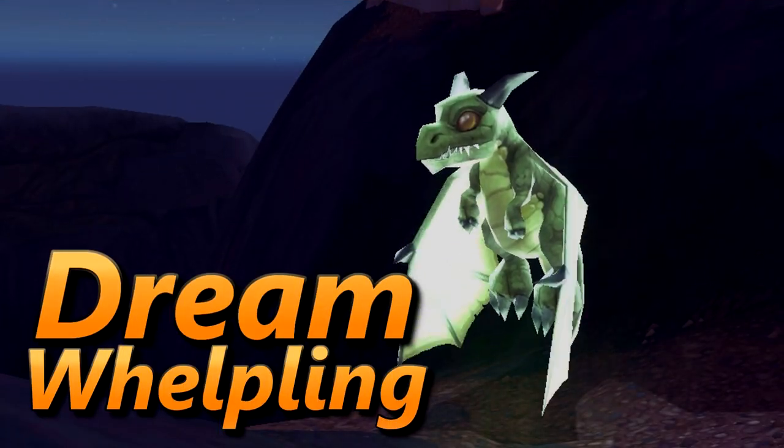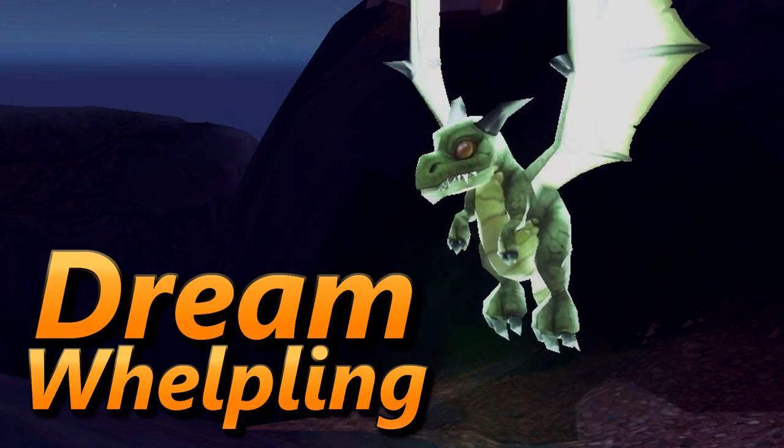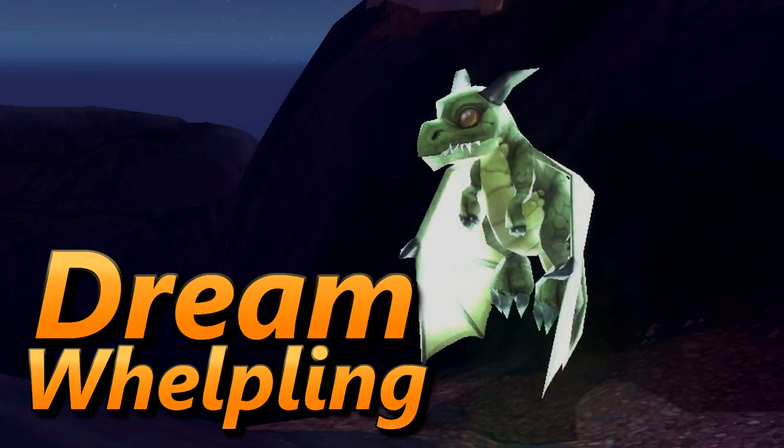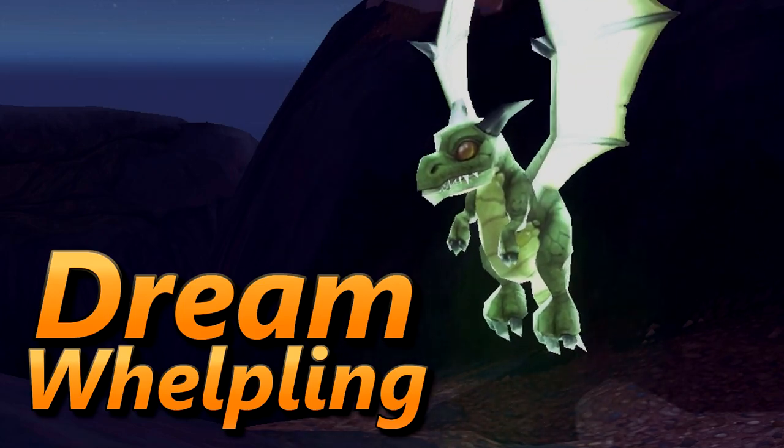Number 4 is the Dream Whelpling. Very similar to the Emerald Proto-Whelp, but it has abilities I've been using on the BFA beta that the Proto-Whelp doesn't have. This little dragon can be caught in the grove where you go after defeating Xavius in the Emerald Nightmare.